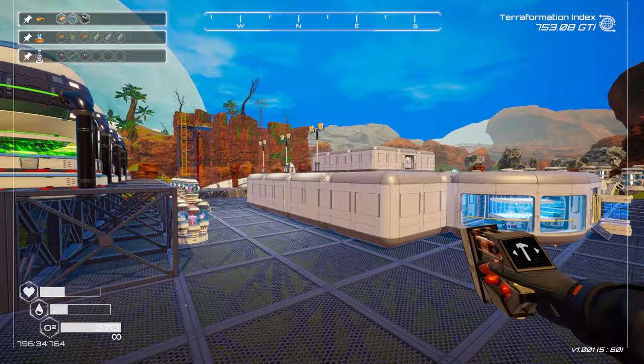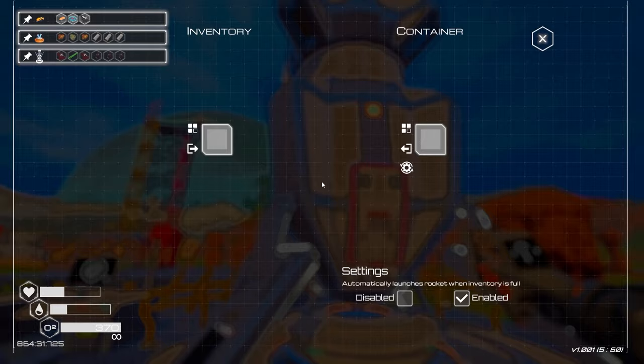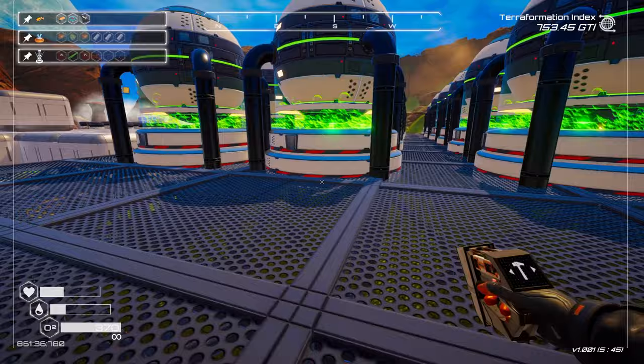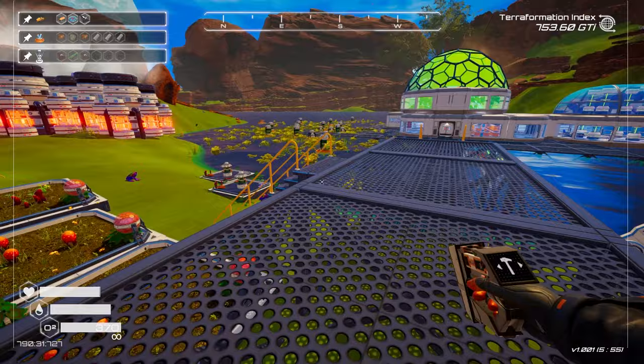You can also trade for fuses through the trade system. I'm selling circuit boards - once full it'll go up into space and sell them. You can buy plant modifiers, fish eggs, frog eggs down here. A really good way to make money is to go through the teleporter and explore shipwrecks - we're not getting to that today, it's too much work, but that's probably the best way to get money.